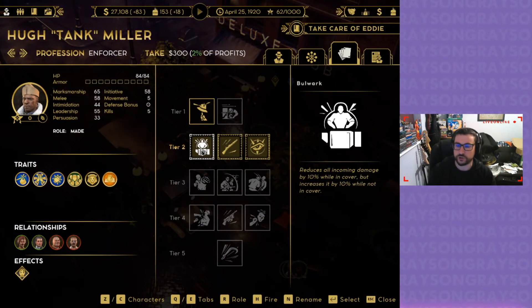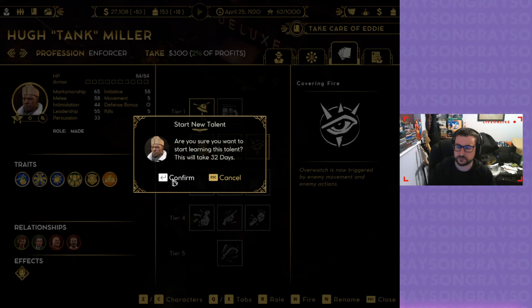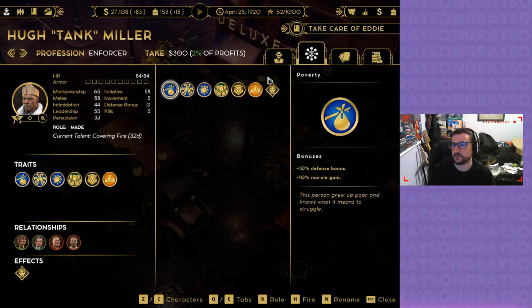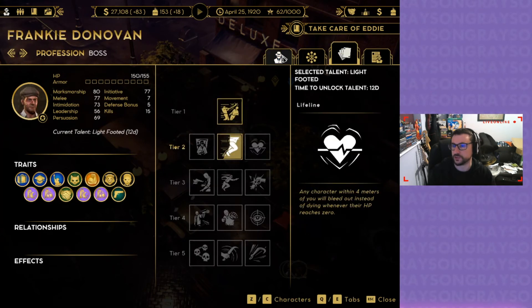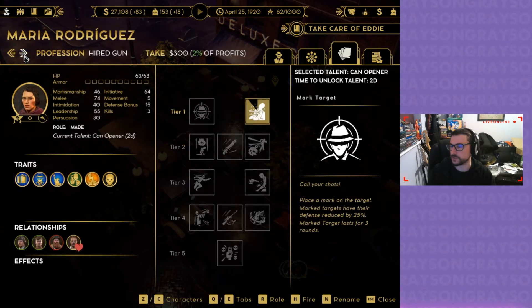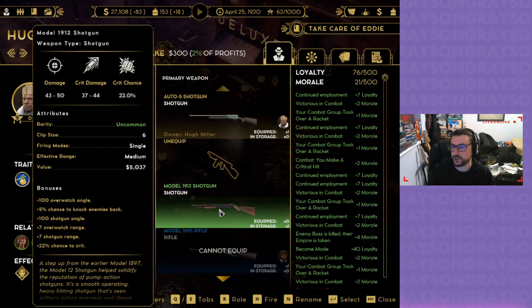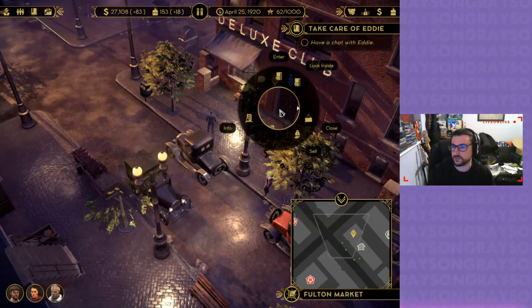Reduces all incoming damage by 10% — will uncover but increase threat by 10% — will not uncover. Yes. Hot damn! She's got nothing equipped. He can equip the new gun though — let's pop over to Hugh and get into his gear. Different gun — yeah, that's good. Perfect, excellent.